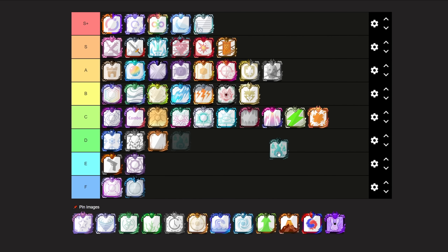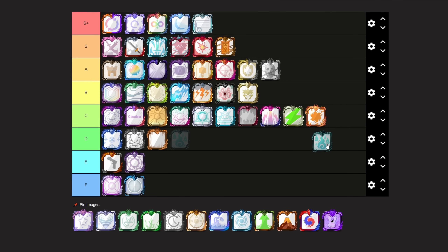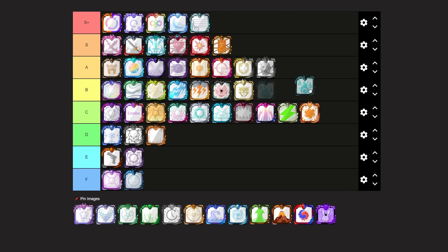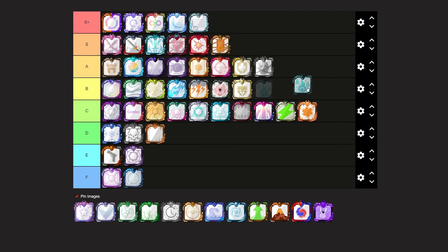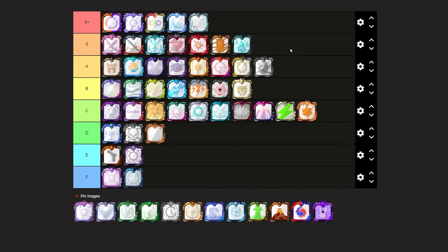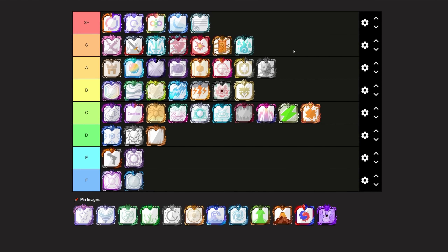Next up we have Soul Dice, which is one of the best DPS dices in this game still. Soul Dice works extremely well for co-op as an example, but it is quite vulnerable since you can very easily lose all your DPS in a matter of seconds. I'm going to be putting Soul Dice at an S tier, because I think the damage is really, really good, and the dice can be used for many different things.